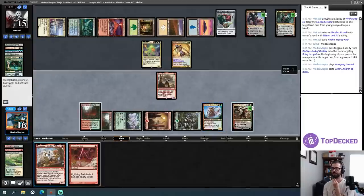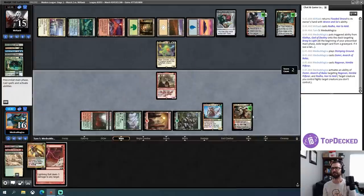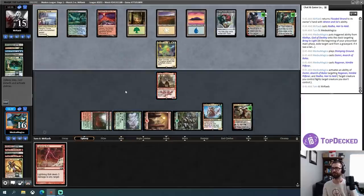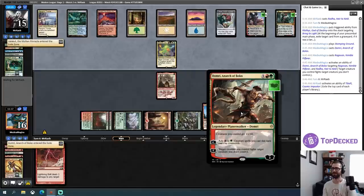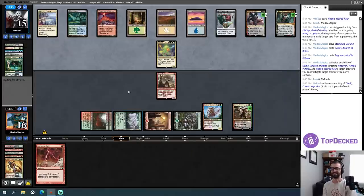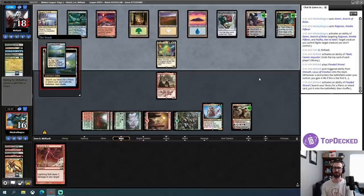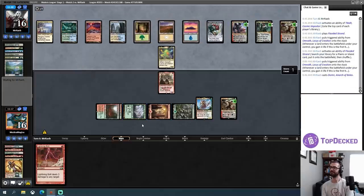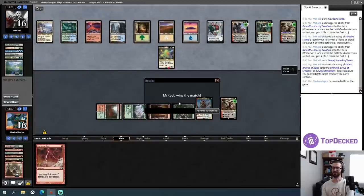I kind of feel like this one is totally lost. Oh actually, I can do this with Ragavan — keep the 2/2 in play, target creature you control. Yeah, the line was: shock myself, plus with Okina on Zirgo, then minus and fight Omnath — that was the correct line. I was not used to this static ability on this planeswalker growing my creatures and activating Okina. I made some errors that turn. I still think I'm going down regardless with multiple planeswalkers in play — my opponent now has one of my planeswalkers too. I'll throw in the towel.